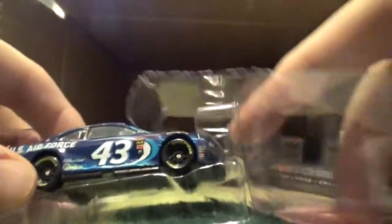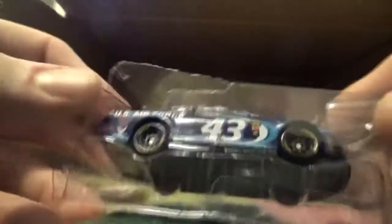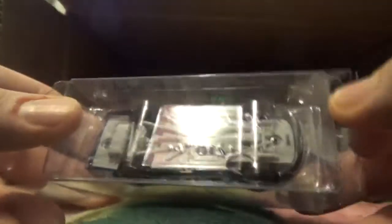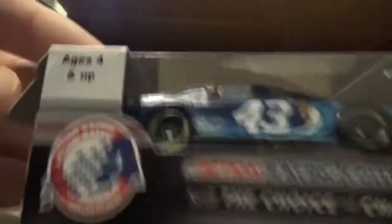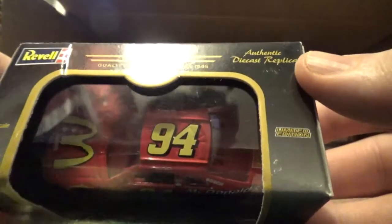These diecasts are not for kids — these are collectibles. I'm gonna safely put him back in the box. They're gonna stay inside these containers until I have the tracks, and then we're gonna do some real racing. It's by Action. Next up we have car number 94 — I think it's Kyle Larson... actually no, my bad. This is car number 94, Bill Elliott.